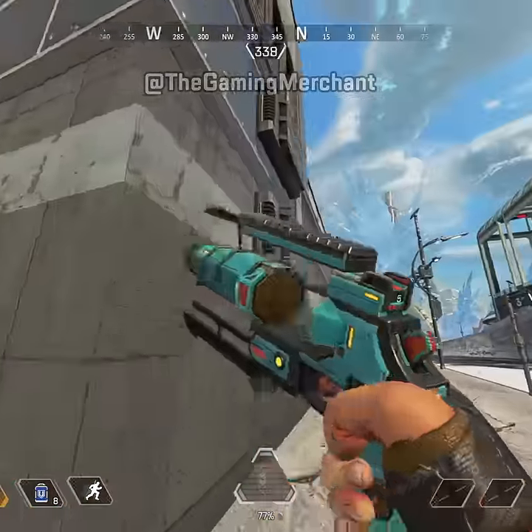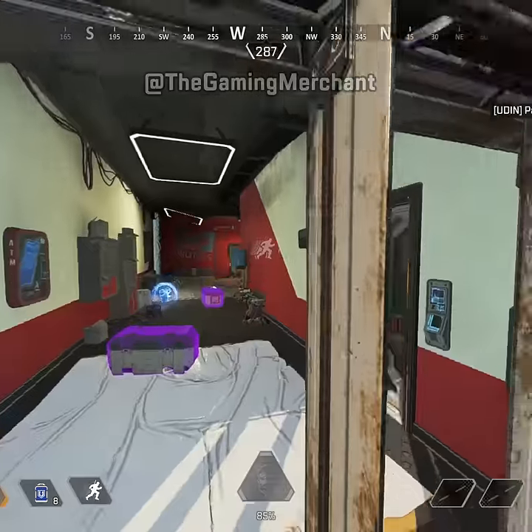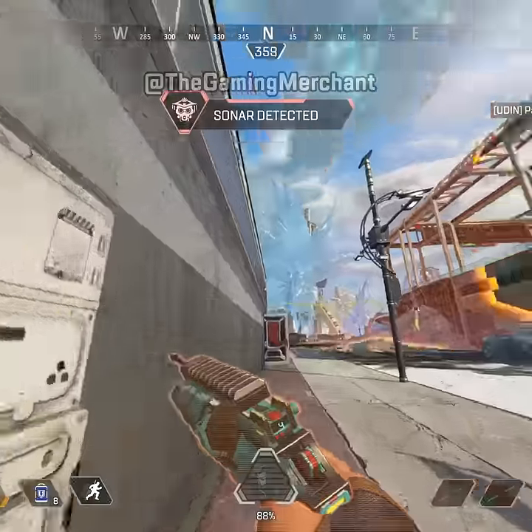You can just climb up the wall underneath that door and shoot through the window. It can be a really good way to surprise players. If you have arc stars or a weapon like a Peacekeeper, it works really well.